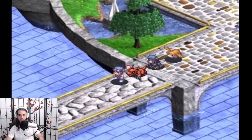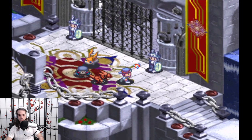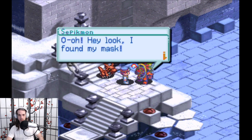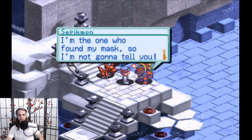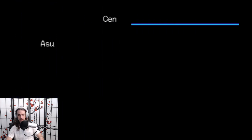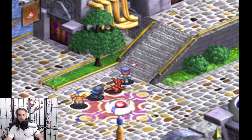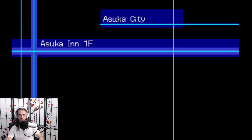We're going to come down this way onto the Asuka Bridge, and here it is — Sapikmon! He says: 'Oh hey, look, I found my mask.' A way to defeat Zambamon? Sorry, no idea. 'I'm the one who found my mask, so I'm not going to tell you.' Okay, thanks for totally not being suspicious, Sapikmon — see you later. Also, how did you wander over here with your mask on after you said you couldn't leave with your mask off? Totally normal. So we're going to make our way back to Asuka Inn.